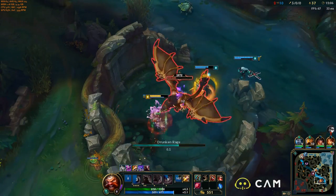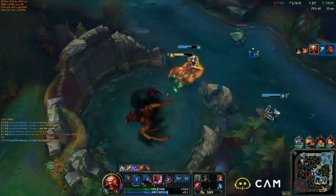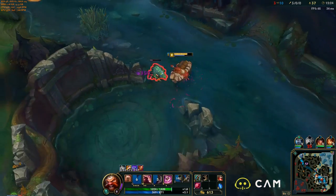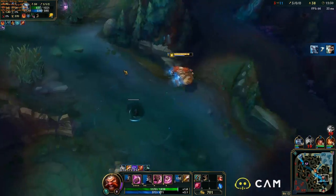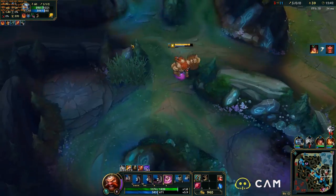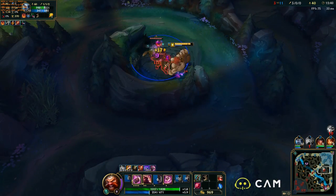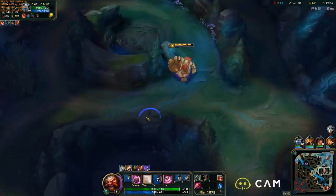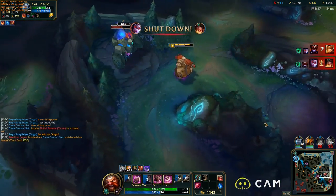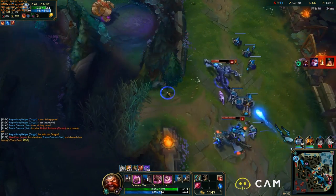Of course we have his ultimate, Explosive Cask. When you throw this at a location it explodes on impact dealing damage to all units struck and knocking them away from the center of the cask. You can knock people away from you or knock people towards your team. As you saw, we knocked Riven away from Volibear top lane towards the turret, which was a strategic location.